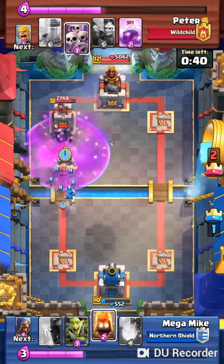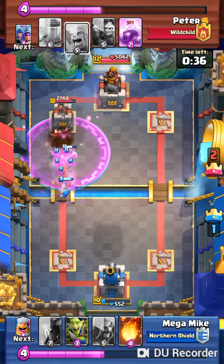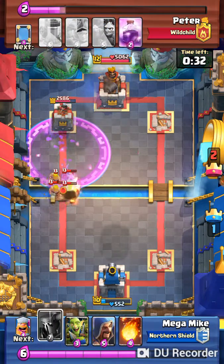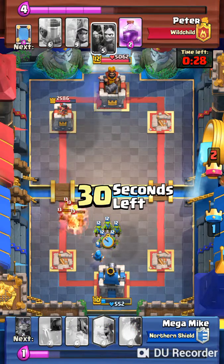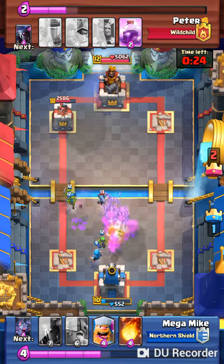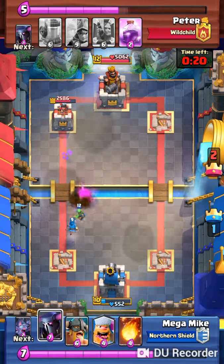My elite barbarians go in, along with bats. There's a bunch of rage and a bunch of stuff, so that Pekka actually gets killed. The barbarians just come down and kill my wizard — that's basically all they do for the whole battle. They kill my wizard and create a little counterpush. That minion horde was not a good play by him, and that helps me.